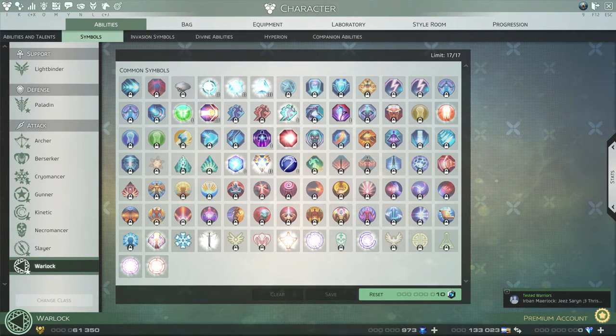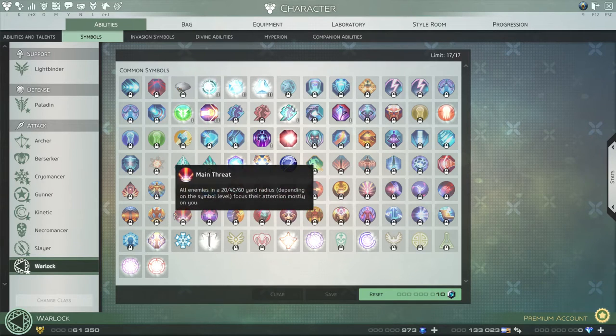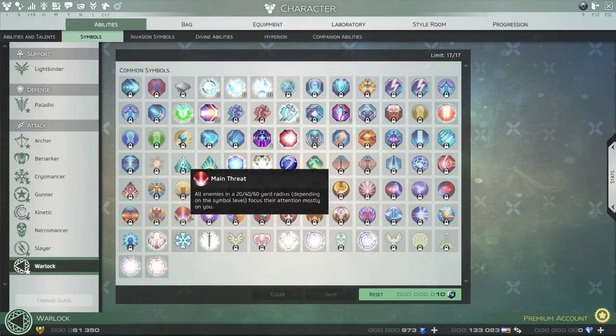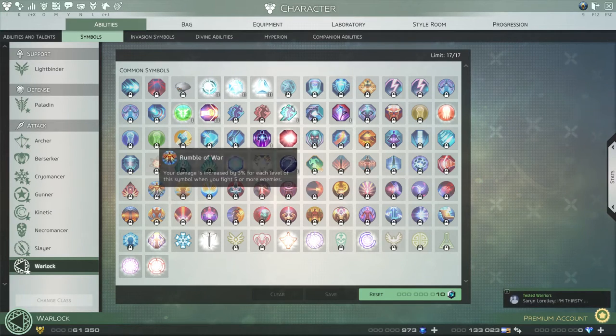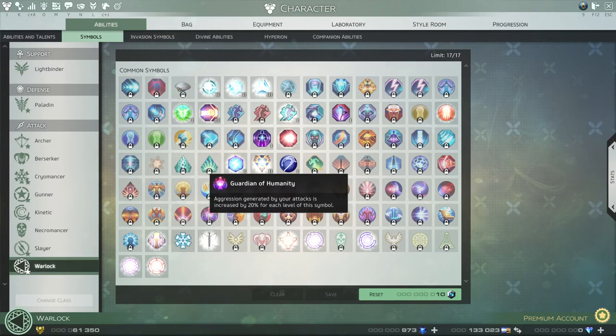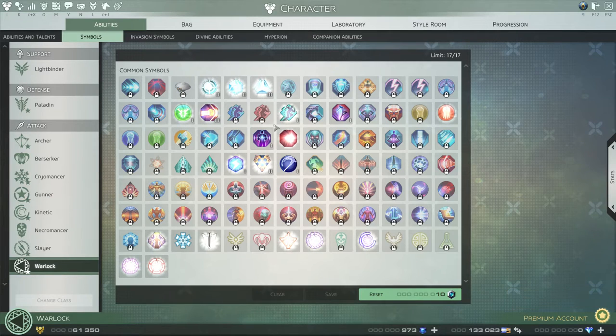For a tank, your symbols are going to be down this way — you want to get Main Threat and symbols that reduce the damage you take and increase the threat you generate from enemies. As a support, you're going to want something like Strength of Faith, which increases the efficiency of your support aura as a Light Binder. As an Alchemist you have an aura that increases the stats of those near you. You also want to focus as a support on Spirit and Valor.